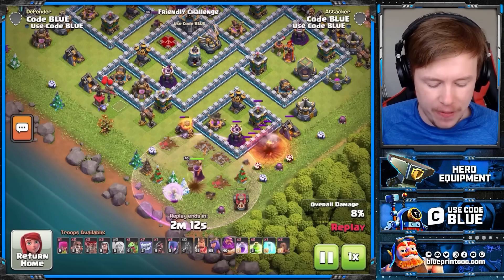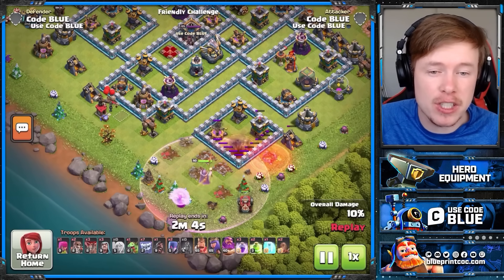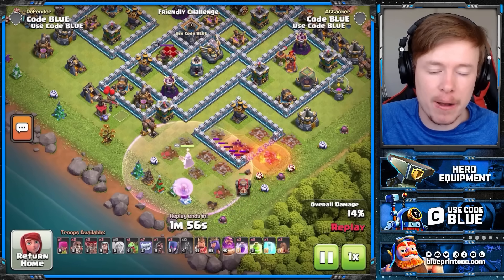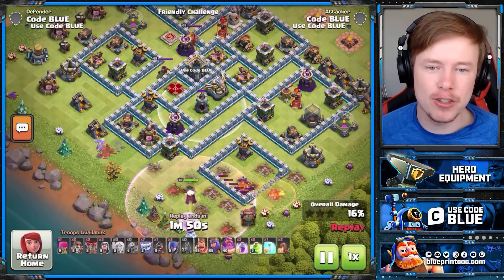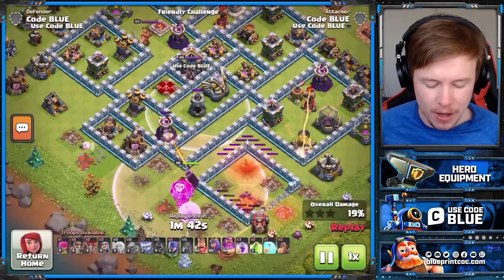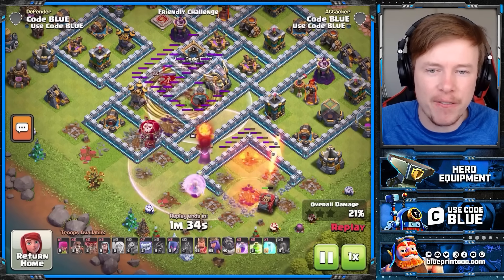Coming in with the Warden Walk at Town Hall 12. If you can't get a Flame Flinger, a Siege Barracks is a good alternative, but I really like the Flame Flinger — it helps speed up the Warden Walk, with the Warden tanking the air bows and mortars. I'm going to try and use my Warden ability on the Bomb Tower here. I use the Baby Dragon on the top side to clear a few buildings, and within 30 seconds my Warden is in position to crush the core of this base.